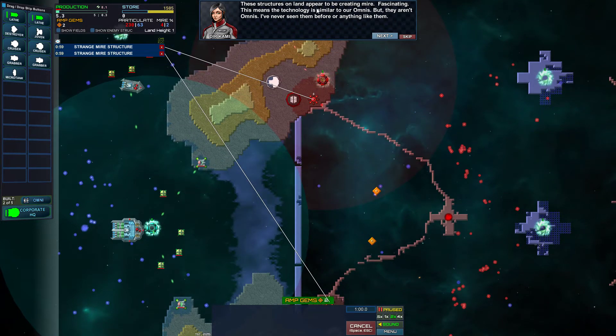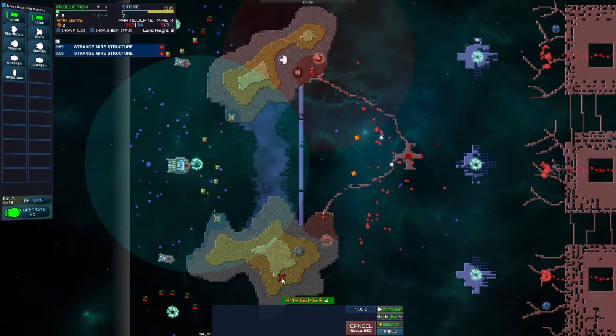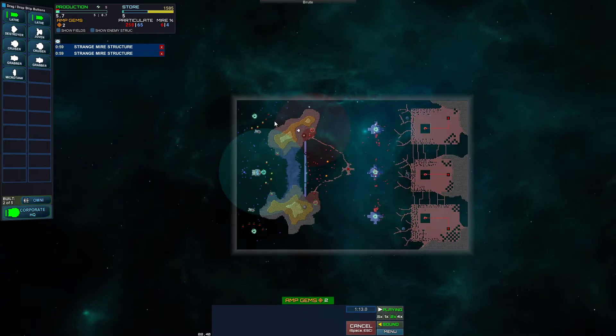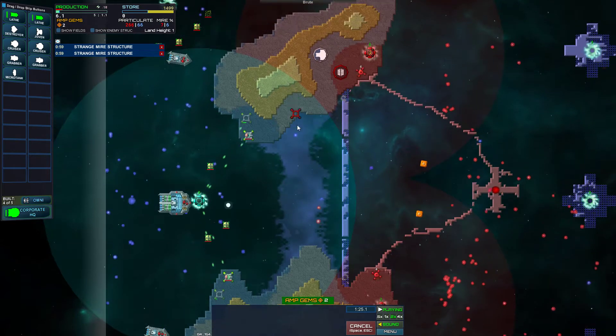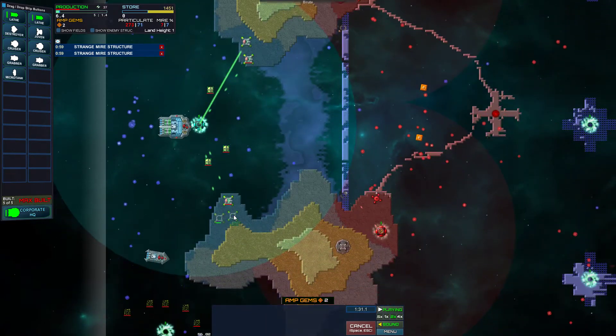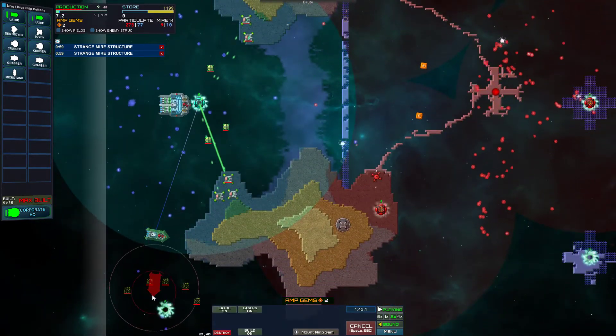These structures on land appear to be creating Mire - fascinating. This means the technology is similar to our Omnis, but they aren't Omnis. Never seen them before. I'll move some lathes in range and take them out. I don't know if one Omni can out-mire that, but I don't have any other use for the rest of my Omnis, so I may as well just build them there. Go build these energy mines - make yourself useful. Now I need some actual firepower.